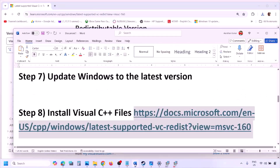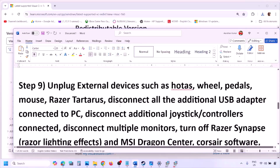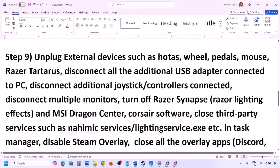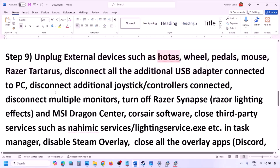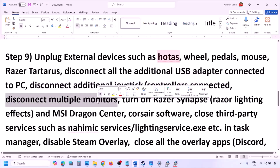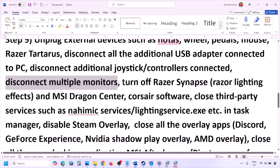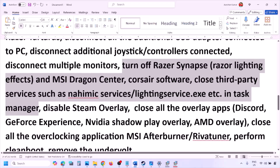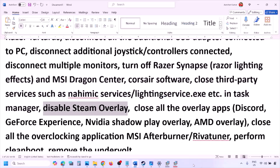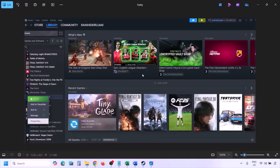The next step is to unplug all external devices you are not using. If you have a HOTAS, wheel, pedals, or any USB adapter or dongle connected, disconnect them. Disconnect any additional controllers, and if you have multiple monitors, try launching the game on a single monitor. Also close any third-party services or applications that are running.